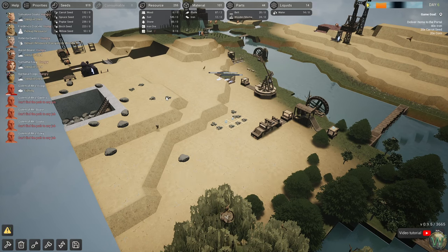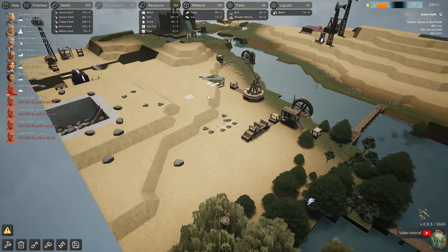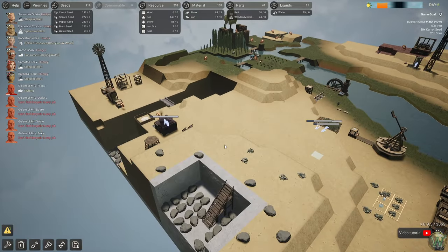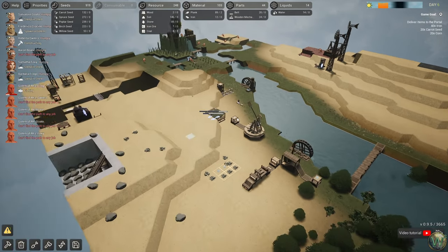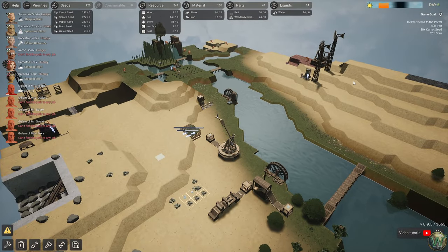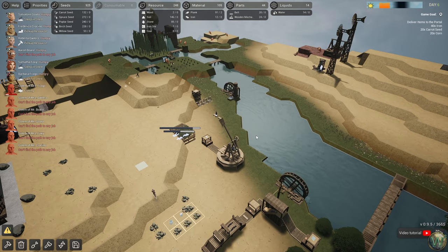Hello and welcome back to Revive and Prosper. In our last episode, we took an initial look at this game, seeing how it plays out and what we have to do to solve it. We played through a good chunk of this first scenario, maybe half of it. We have some objectives to accomplish before we can call it finished, which is to deliver these items to the portal using the catapult. We're just about ready to start work on that.